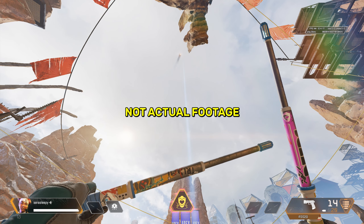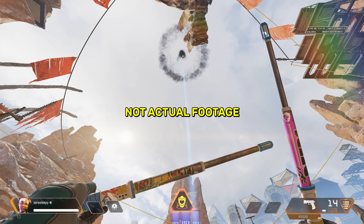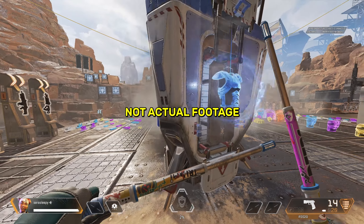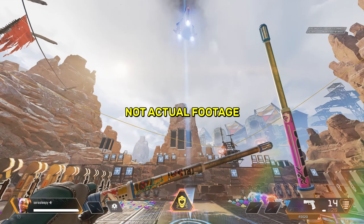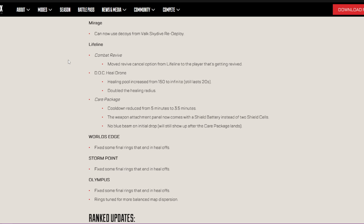Care package: cooldown reduced from 5 minutes to 3.5 minutes. I still feel like her ultimate takes too long to come down for what you get from it, especially with IMC armories being introduced. I know that's just on one map, but there are so many other places where you can get the same loot that she gives you. 3.5 minutes I still feel like is going to be a long time, but I'll have to see in game for myself. The weapon attachment panel now comes with a shield battery instead of two shield cells, which is good because batteries are king.